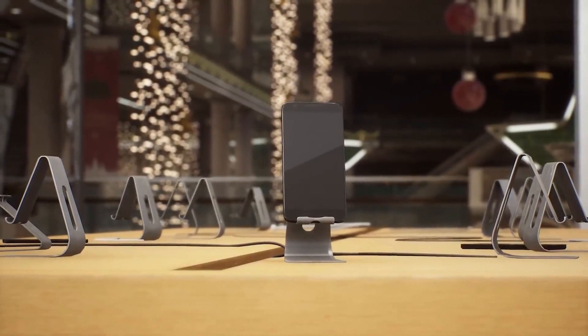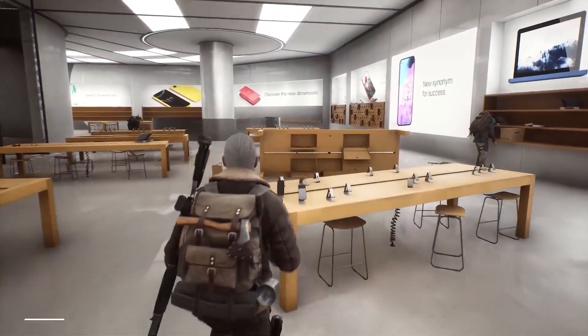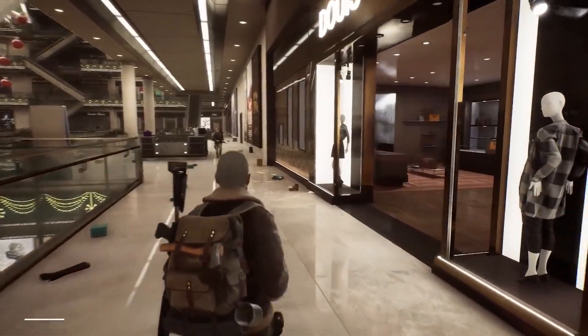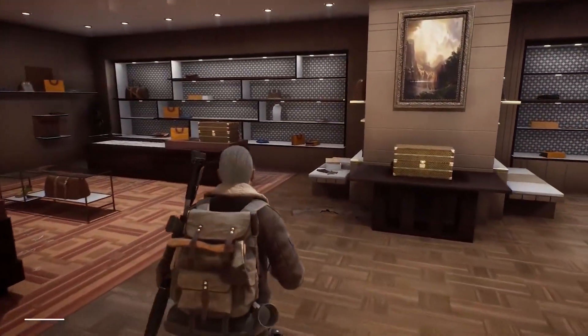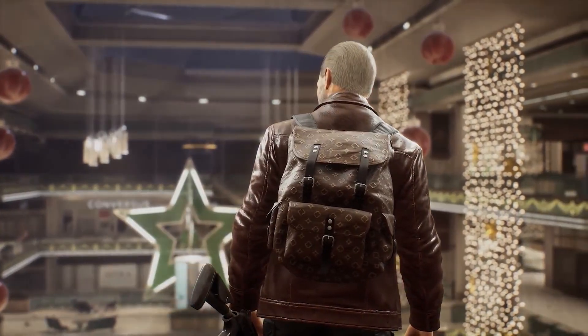We see an electronics store and the player helps himself to a brand new phone — probably something he can sell back at the colony, or maybe he can even use it. Then our player enters what seems to be a high-end boutique and leaves with a pretty expensive-looking backpack. Then we move out of the city to a little shack.